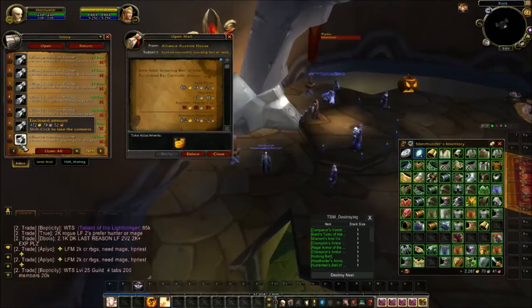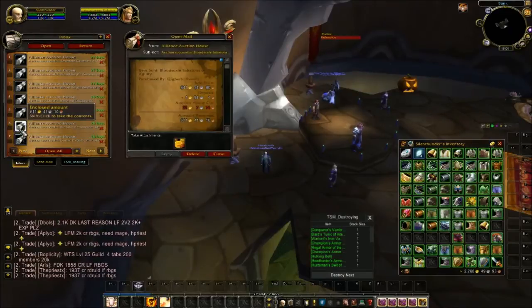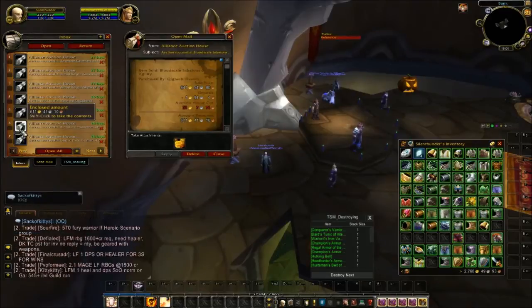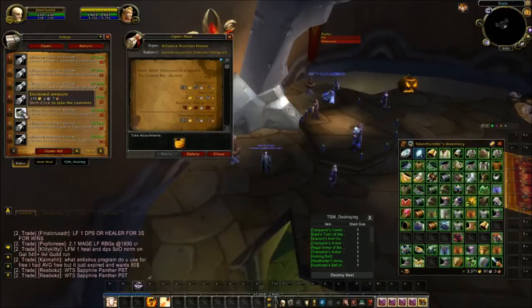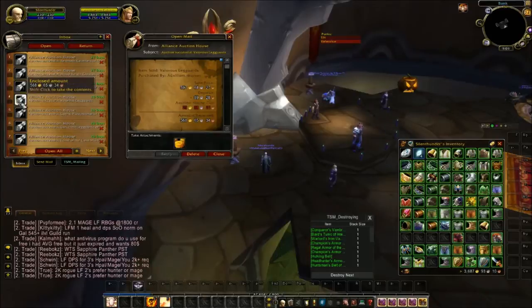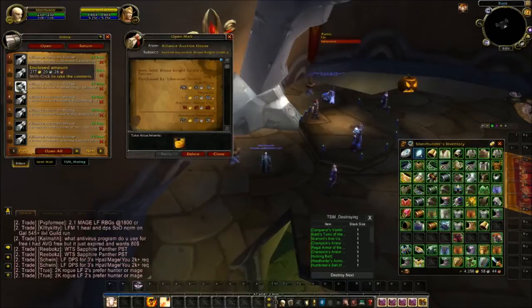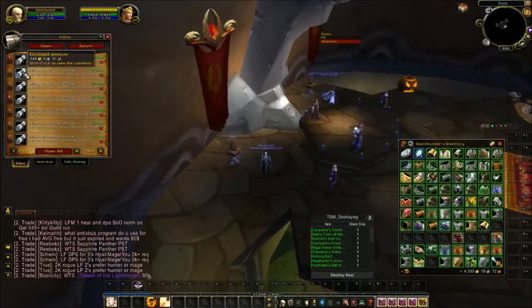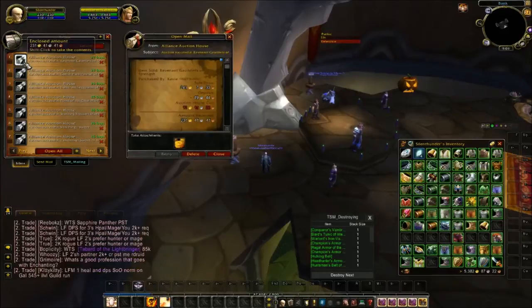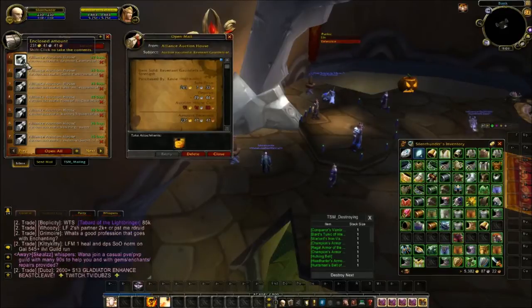Scouting Belt of Intellect — transmog belt — 497 gold. Blood Scale Sabatons, low-level, I think around level 15 mail, 641 gold. Valorous Chestguard plate chest for 331. Matching legs for just under 600. Blood Knight Girdle 290, Blood Knight Greaves 890 gold — big sales. Revenue Gauntlets 243 gold.